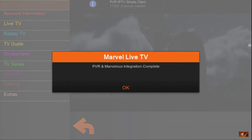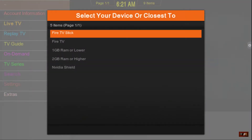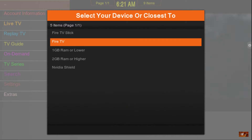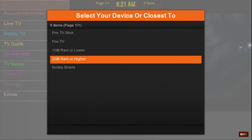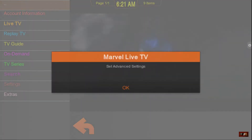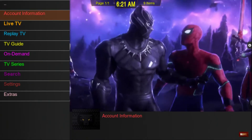It should say PVR and Marvelous integration complete. Now you're going to select whatever device you have — if you have a Fire Stick, select that Fire TV device. Choose one gig of RAM or lower, or two gig of RAM or higher, or Nvidia Shield. I'm going to select two gig of RAM or higher.